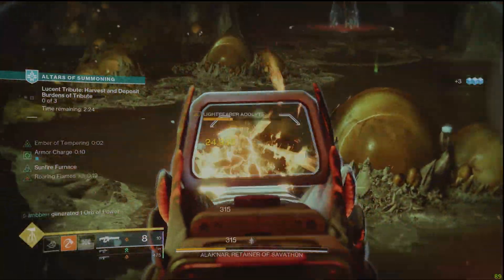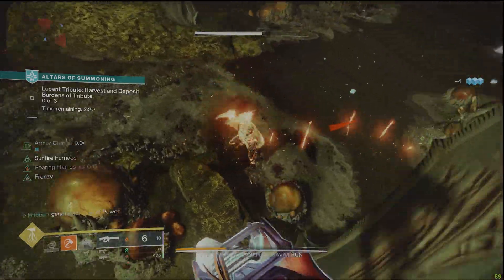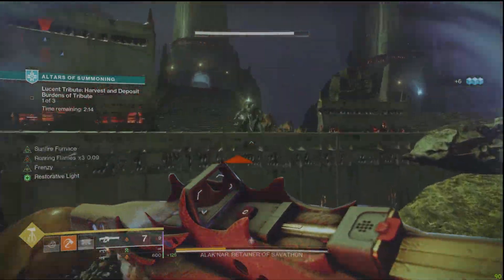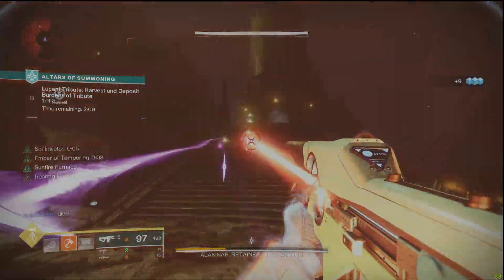What is going on Guardians? Ember here with another one for you. Today we're talking new seasonal activity and a build that goes perfectly with it since there's all that attrition. This solar titan build using a reworked exotic is perfect for that activity.